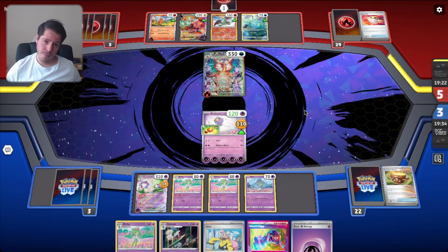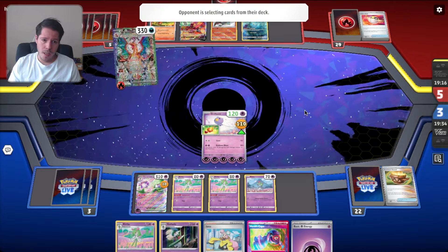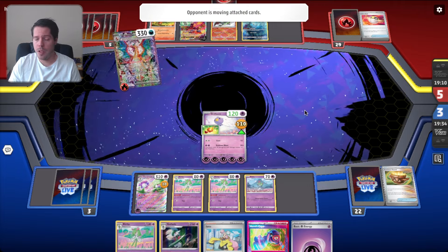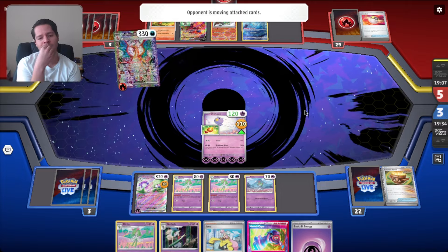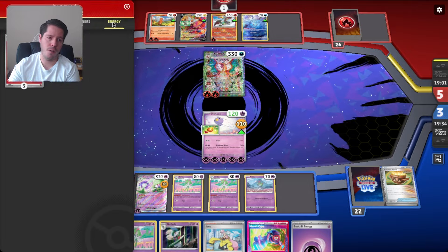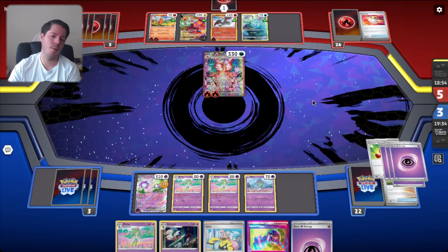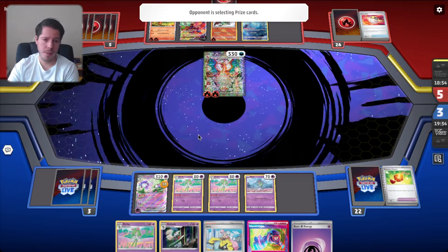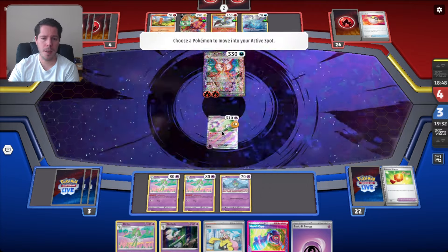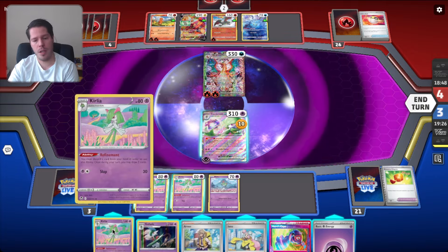They already had the Lost Vacuum in their hand — interesting. If it's Counter Catcher, I'm okay with that because then the Drifblim survives and Lost Vacuum is now useless. They're playing at least eight Fire Energy — right off the bat we know it's not a standard Charizard deck, but it's fine, no big deal. I need backup Drifblim right now. Or I can just top deck the Arven — that works. Let's go for it. Drifblim is available so that's great. All I need to do is get 12 damage counters on this Drifblim.